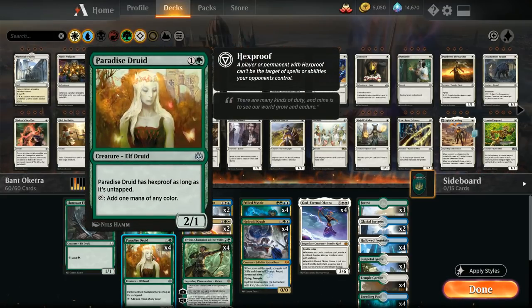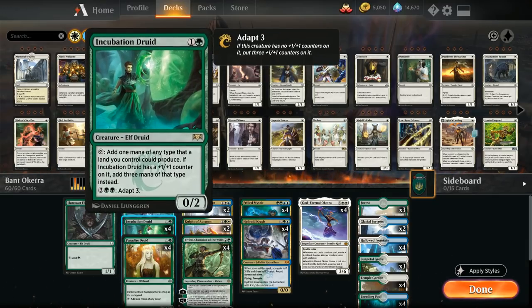At 2 mana we've got more mana dorks — the full 4 copies of Paradise Druid, which has Hexproof as long as it's untapped, and we can tap it to add 1 mana of any color. We also have the full 4 copies of Incubation Druid, which can also make 1 mana of any color a land we control could produce. If it has a +1/+1 counter on it, it adds 3 mana instead of just 1, and we can adapt it for 5 mana, putting three +1/+1 counters on it, so in the late game it becomes an actual threat.